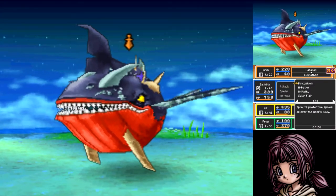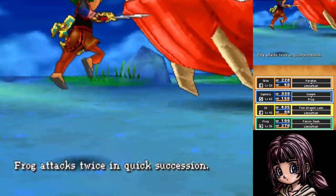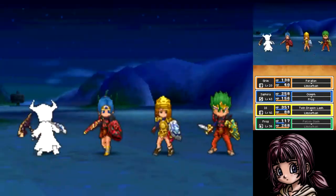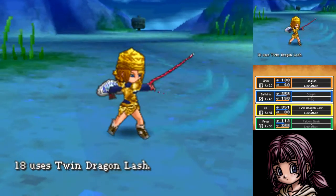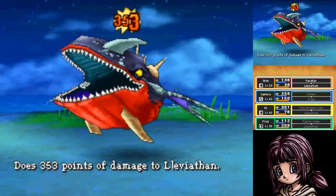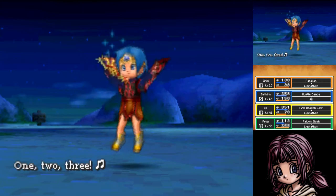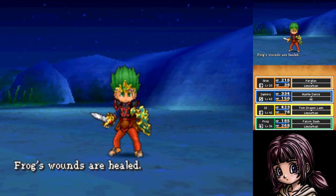He doesn't do Disruptive Wave, so get all your buffs up. Get Oomph on, and you should probably cast Kabuff twice if you have it — I pity you if you don't. That Tidal Wave move sucks too; I don't think you can get any resistances to it, so you just have to eat it. Have someone that can cast Multiheal or Hustle Dance, or have an item for multi-target healing — like the Charon's Bow from the secret shop at Dwarfs Bridge. That bow has saved my bacon so many times.